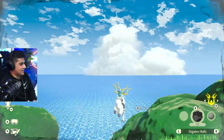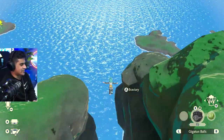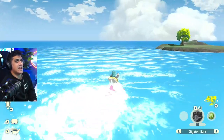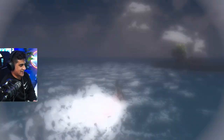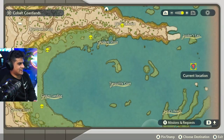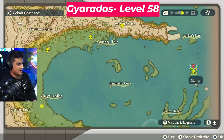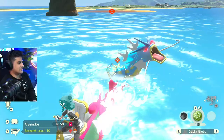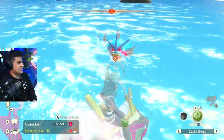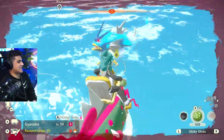From the top of Veilstone Cape, we're just going to fall down here — I think we're safe. And we should be able to bump into an Alpha Gyarados hanging around the Lunker's Lair. I think I found the Alpha Gyarados — he's hanging out right over here. I'm going to mark it on the map and go for those Sticky Glob hits. One, two, three. This one's definitely harder — he is wasting my sticky globs.